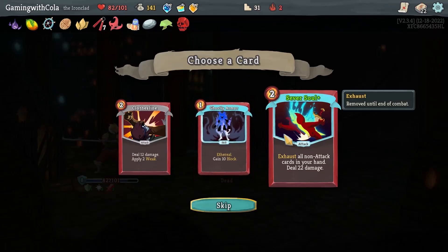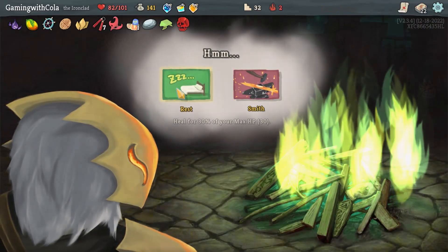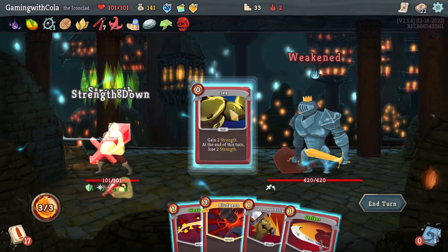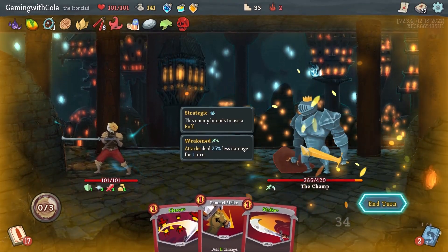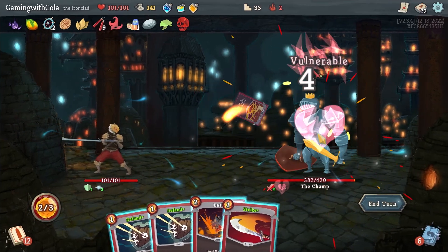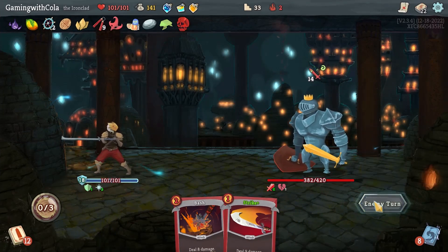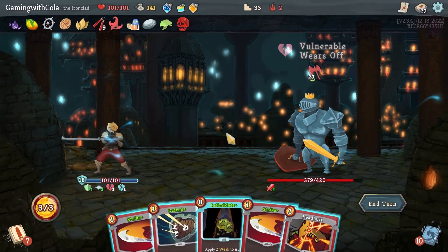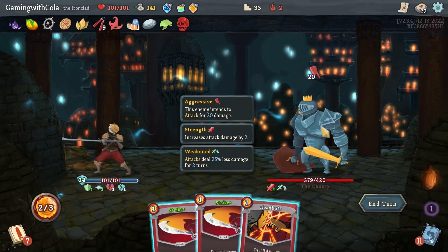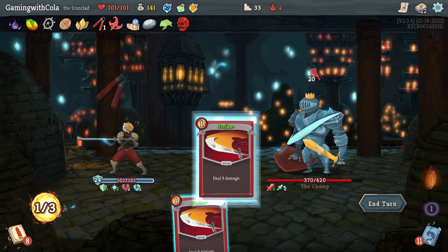Skip, skip, turn — gonna go here and I'm gonna go rest because I need health for this dude, this dude sucks. Flex, we're gonna go Bludgeon — perfect, get him with a big full hit. We're gonna go Thunderclap, Defend, Defend, and end turn. We're gonna go Weak, Defend, Headbutt, Bludgeon, and then that guy, that guy — end turn.